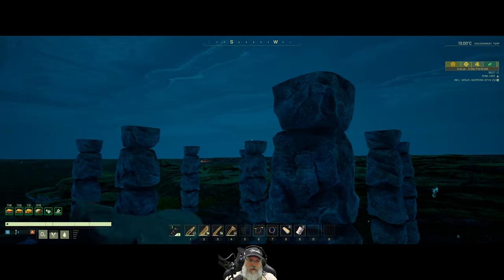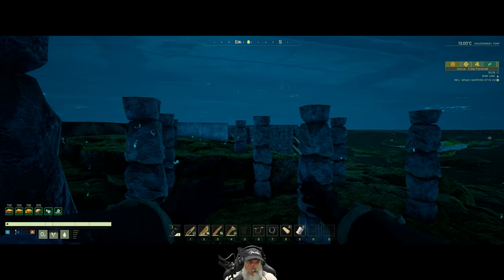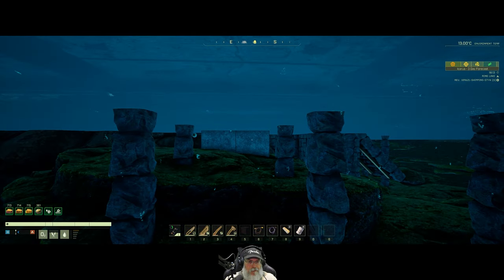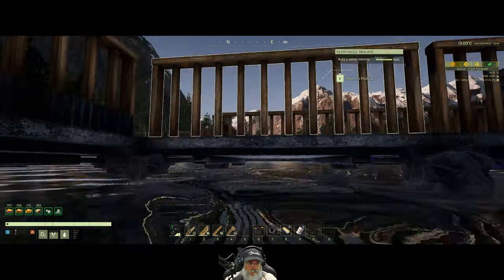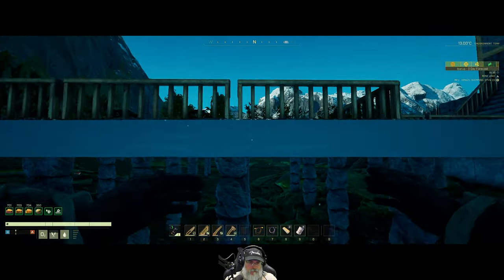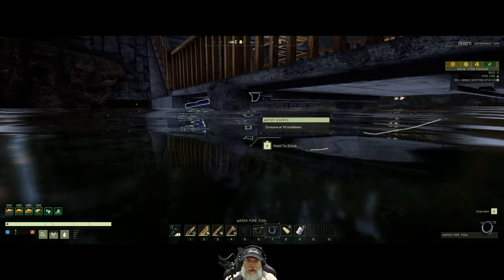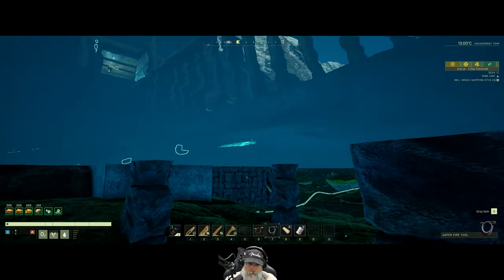Let's think about how this is going to go. We basically need to create like a manifold and then have the water pipes go up into the crop pots from below. First step is to get the pipe over there.